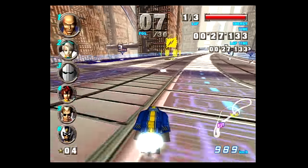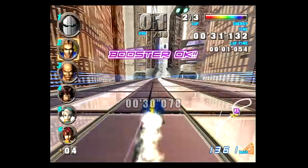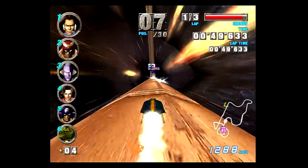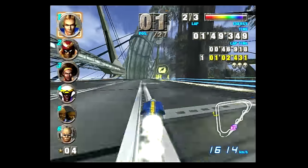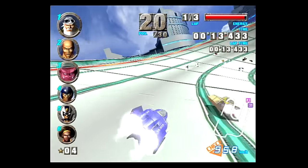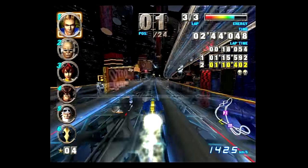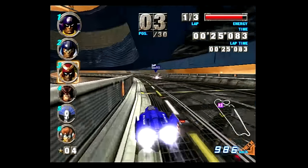Mechanically, F-Zero has always been about racing at exhilarating speeds while surviving the crazy track designs. Whipping around at over 900 kilometers an hour, you'd be surprised at how well the game handles. Controls are incredibly simple to grasp while also being very challenging to master. The A button is the gas, B is the brakes, Y is your boost power, and the L and R triggers use the air brake to pivot your vehicle left and right respectively.